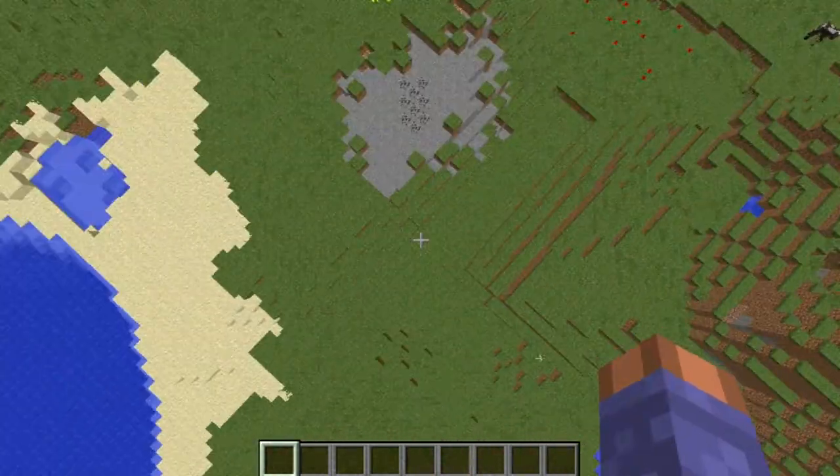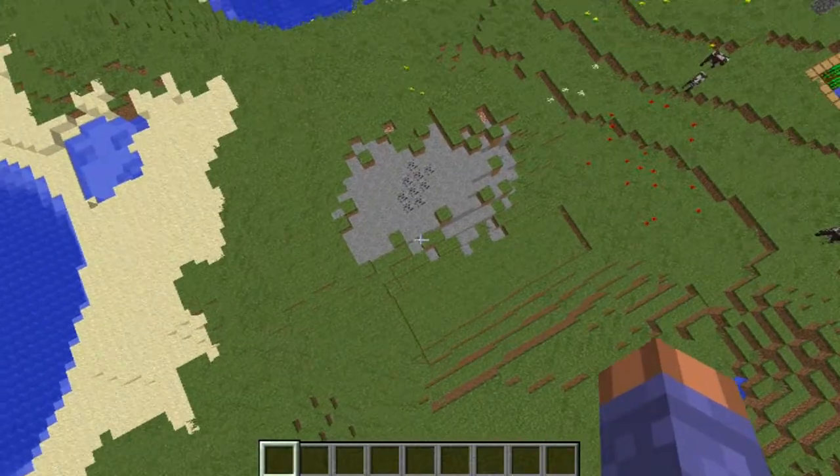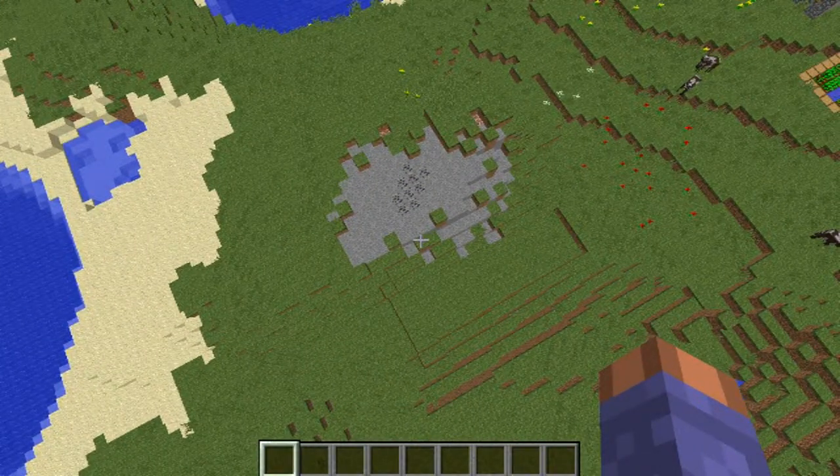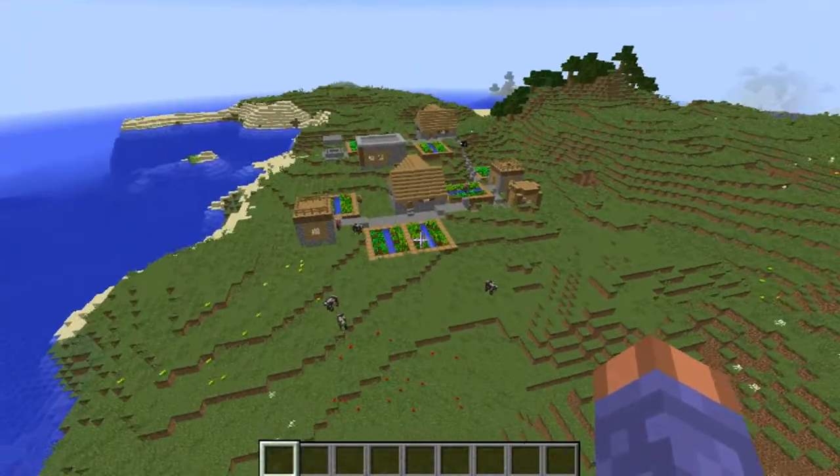You've got a nice little coal vein right there. About nine — at least nine coal right on the surface right there. So that's a really good start.